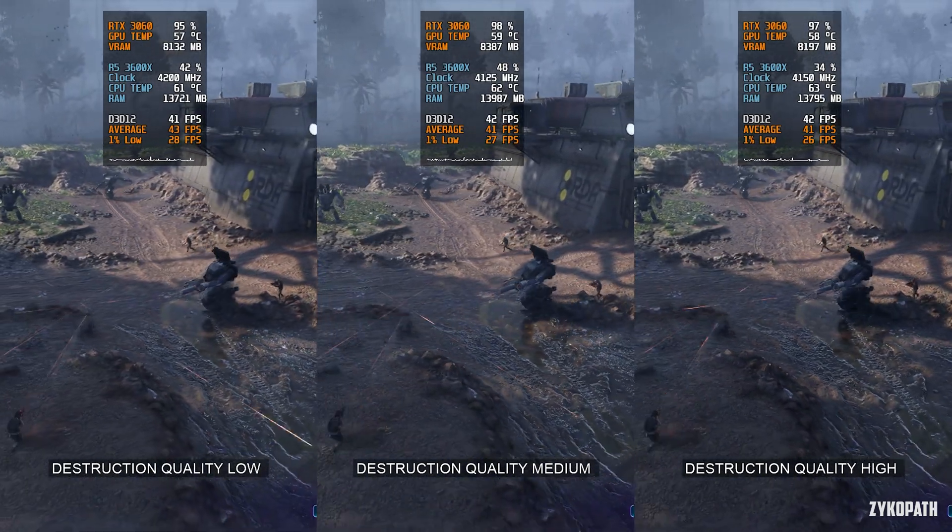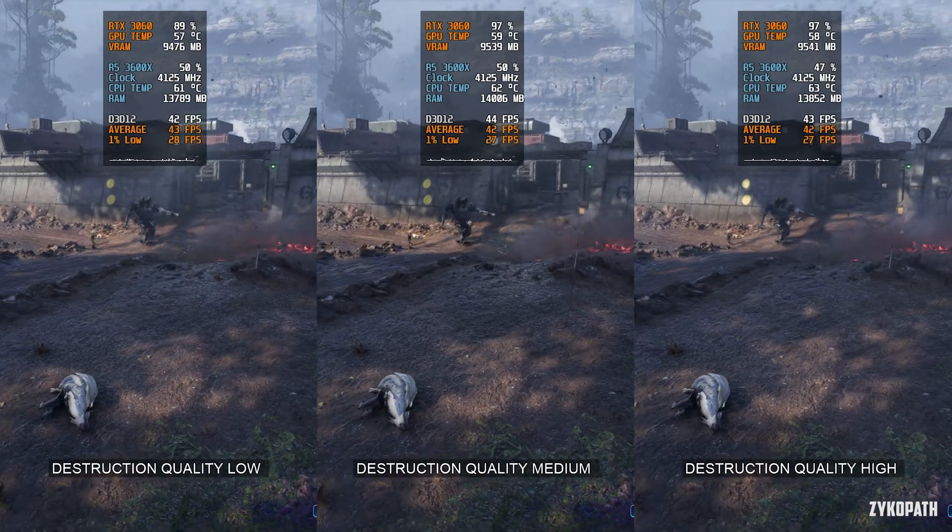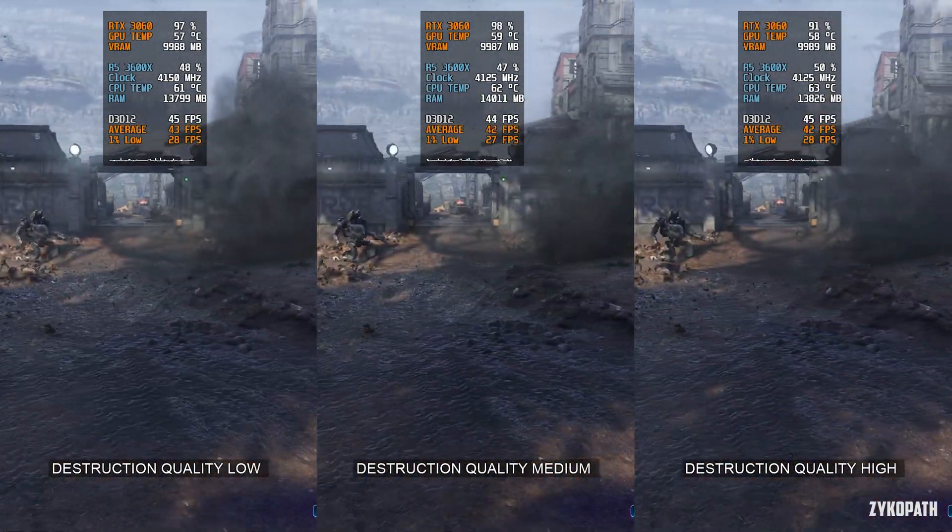The destruction quality setting seems to have identical performance across all options and no visible visual difference. Just use high.